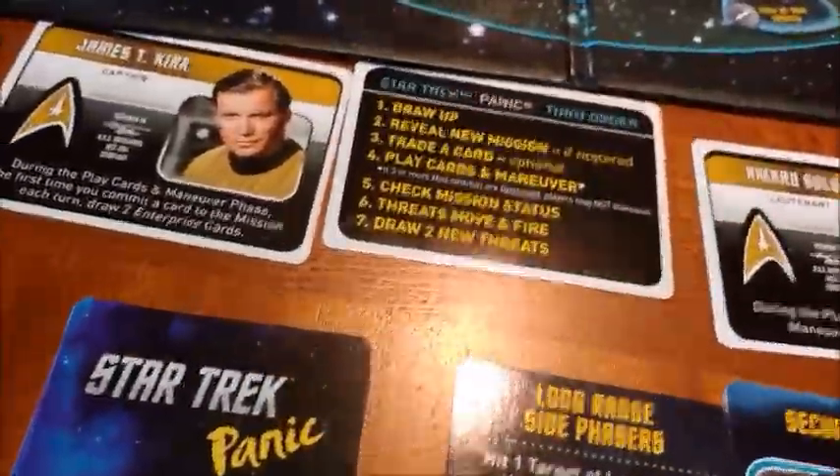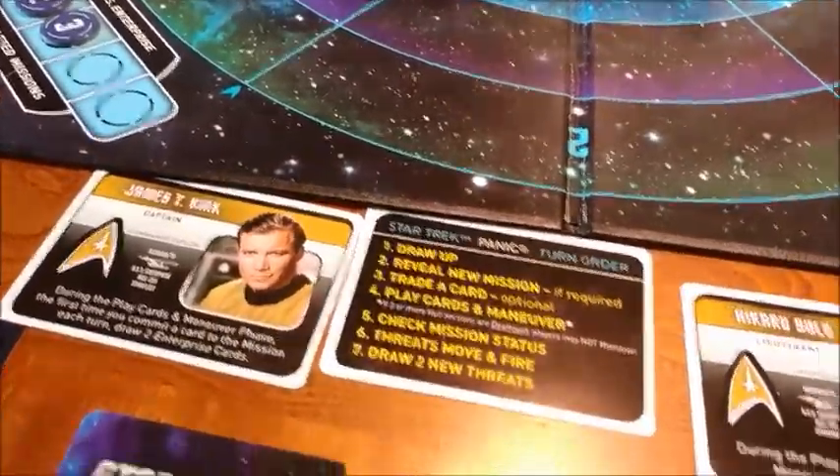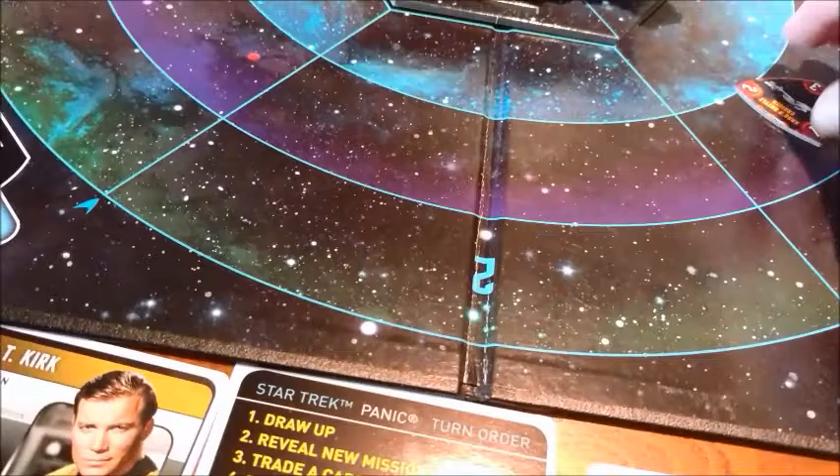Alright, so let's take some shots. We got a long-range side and a long-range side — that will kill that Klingon right there. And we have a medium-range front; maybe we can get rid of some of these cards. That'll hit Kang for a bit.